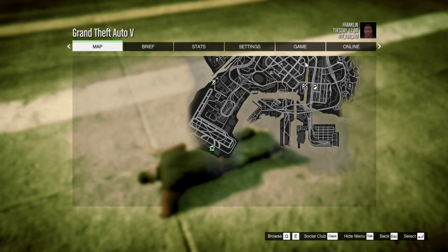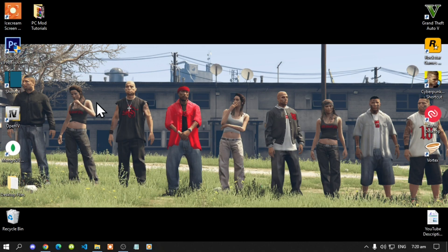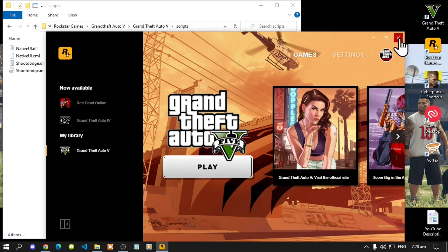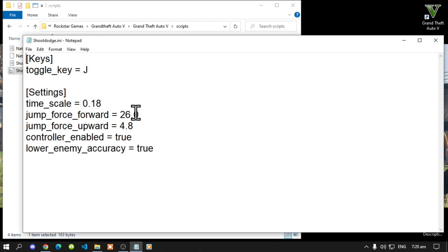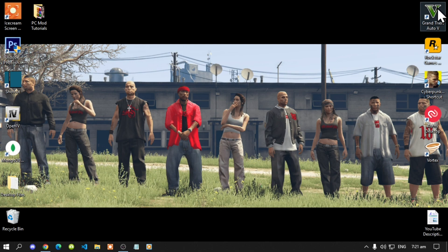If you want to change that, exit out of your game. Go back to your GTA V folder, go to your scripts folder, and open up 'ShootDodge.ini'. Change the jump force forward to whatever you like — I'm going to set it to 40. Then save the file, exit out, right click and refresh.